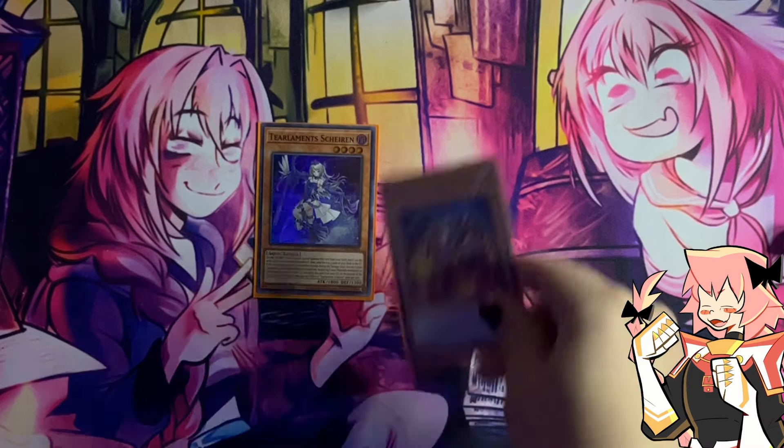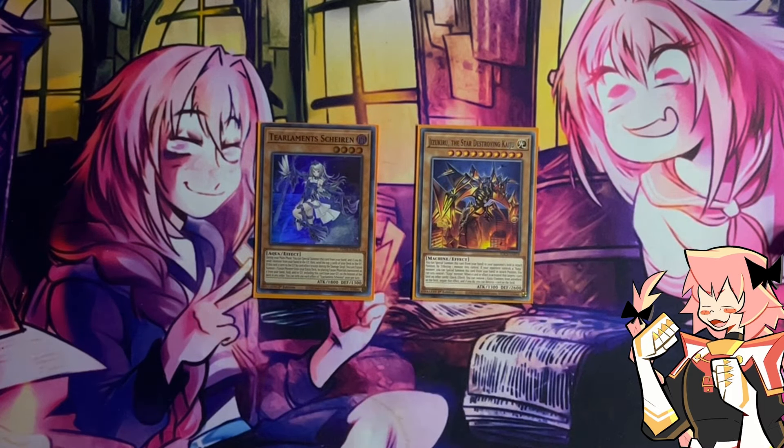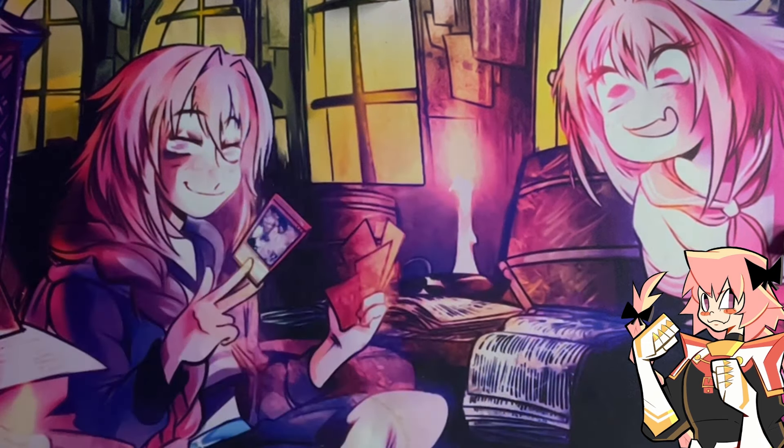Here's a new card — we are playing one Jizukiru, the star-destroying kaiju. It's not really searchable, but if we open it, it's not dead going first because Branded High Spirit and Cartesia can fuse it off or pitch it to search Cartesia. And it's a very powerful card when we're going second against Fire decks — if they have an Amblo Whale and Promethean Princess, we can slap this on top of the Amblo Whale and they have no recourse, losing their Amblo Whale and getting stuck with a big kaiju. We wanted more names that can be pitched to search, and this is probably one of the more useful ones.